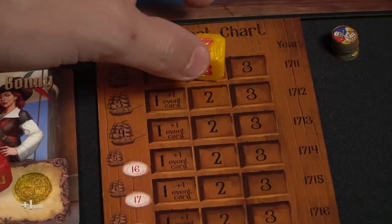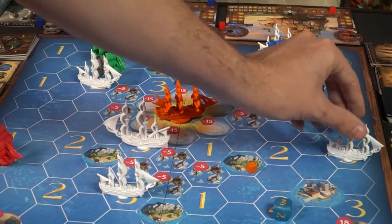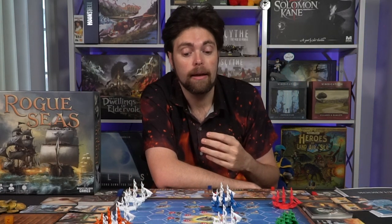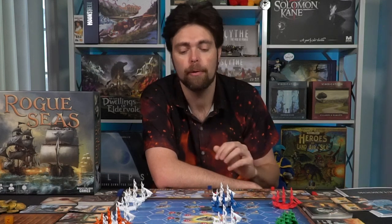Rogue Seas is a pirating high-adventure fantasy game where you play as historical pirates. If you've seen Black Sails, it actually has most of the characters from that show. You roll a die, move your ship, go to a location, and perform an action — fighting merchants, other players, mythical sea monsters, gathering island treasure, visiting ports to trade for upgrades and crew members, and utilizing them to progress your pirating adventure.